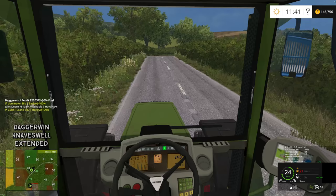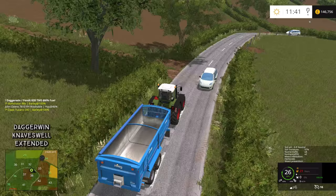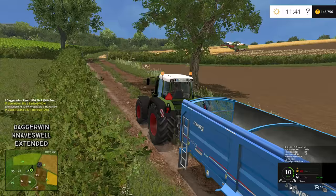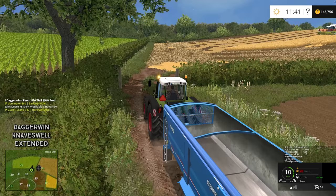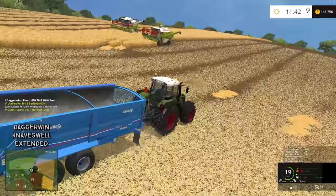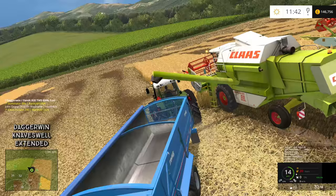Both the combines are full and waiting. There isn't much left to do so it's going to be pretty easy today. The two combines have stopped perfectly level with each other - total coincidence. The Tucano is leaving a swath of straw, the Dominator isn't. We've got them both working in this field today to get the job done quickly. We'll unload the Dominator first of all.